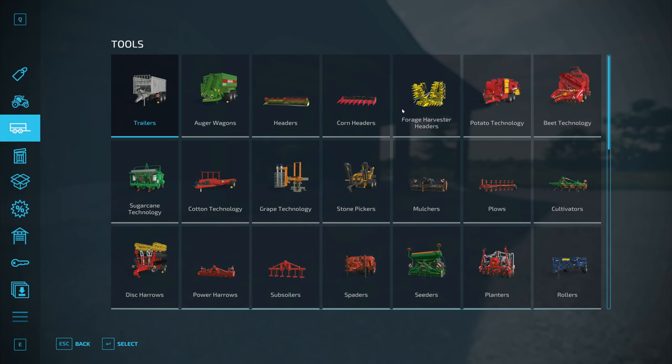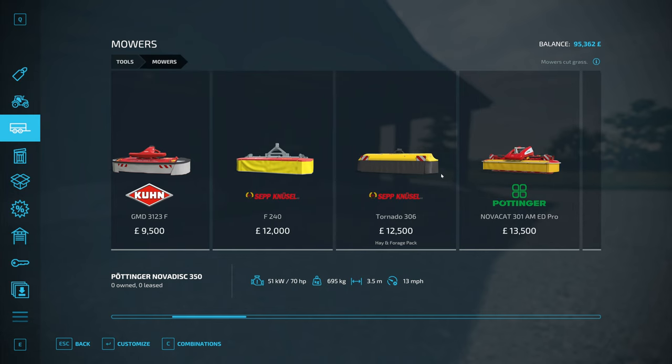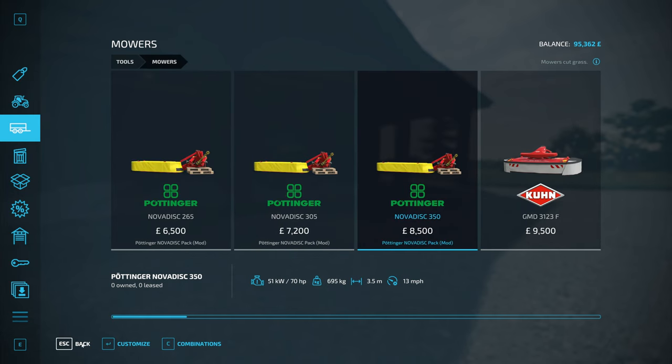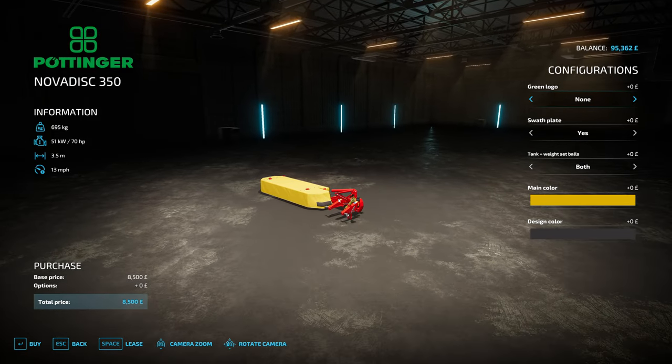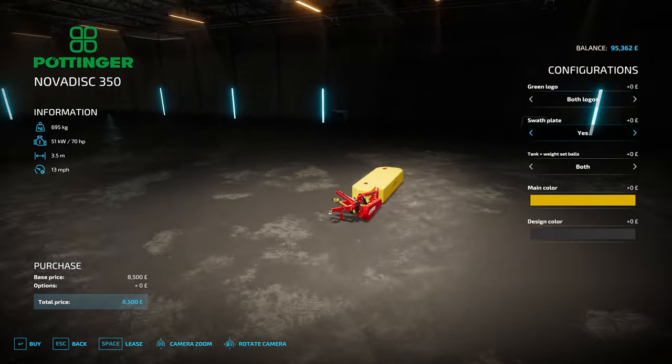Mowers, mowers, mowers. What should we get? One of these Pottingers will be absolutely fine to start with. Do we want a logo on it? Doesn't cost anything — let's have logos. Swath plate — also does not cost anything.